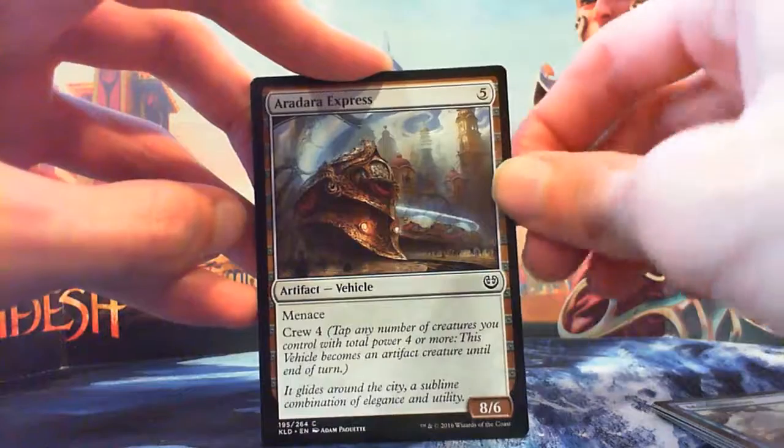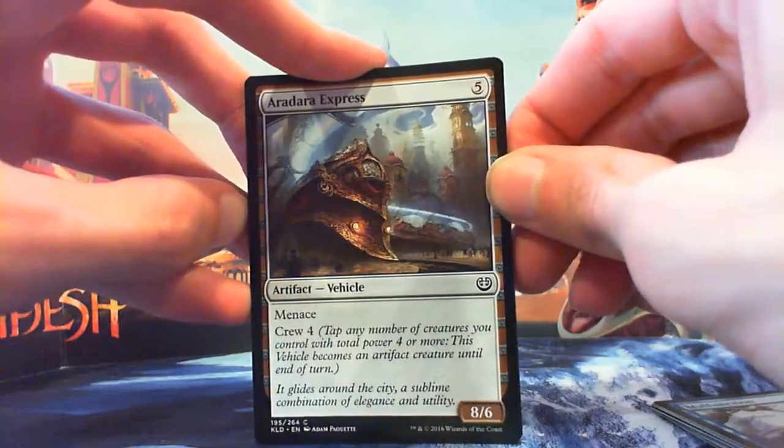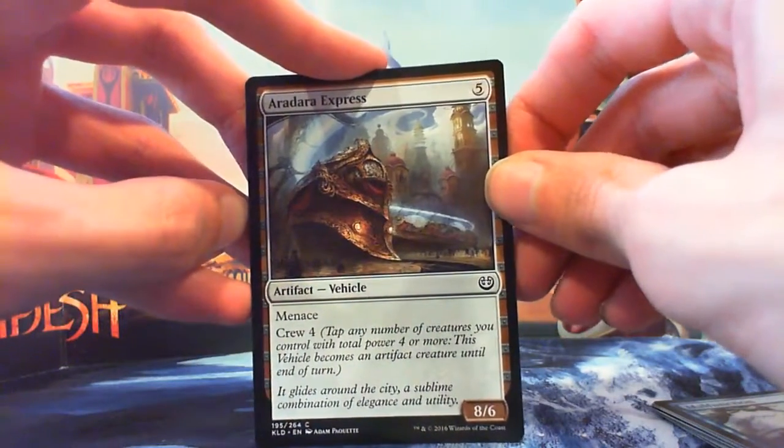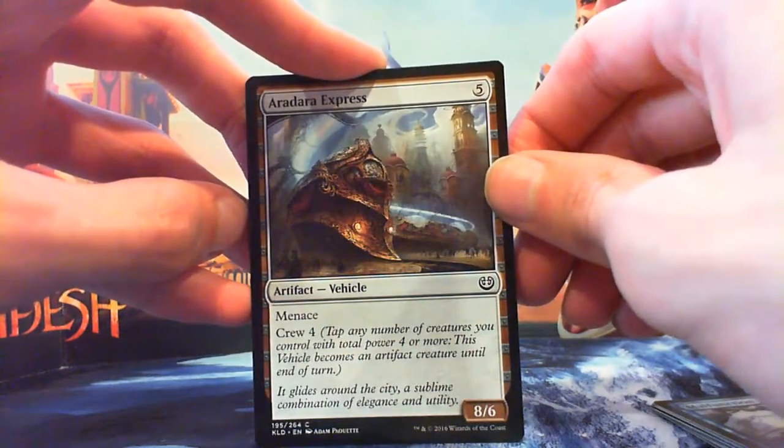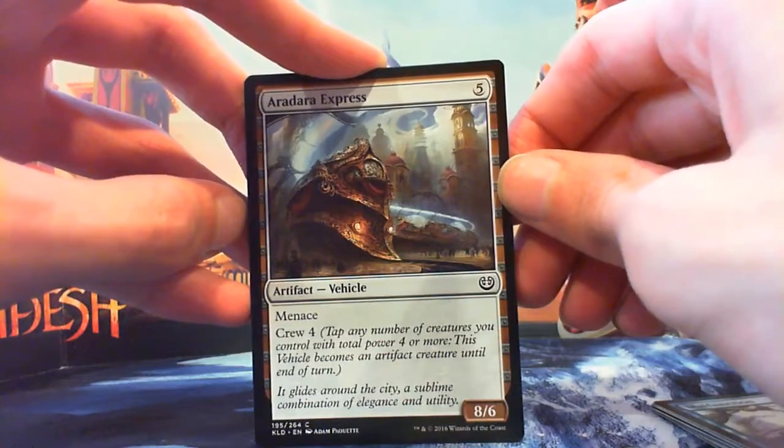Aradara Express — 5 mana for an 8/6 with Menace, Crew 4. All aboard the pain train. This thing can deal some serious damage. You thought the Cowl Prowler was bad? Welcome to the pain train. Not bad.